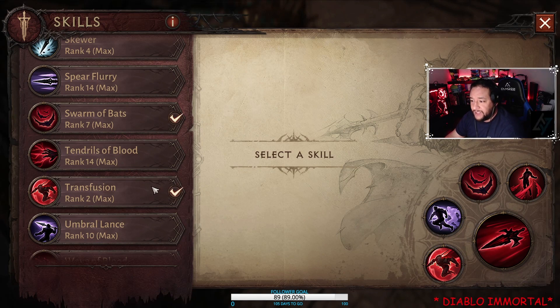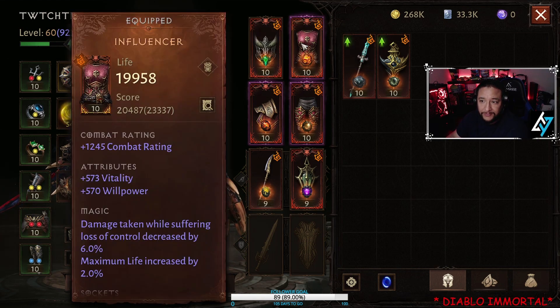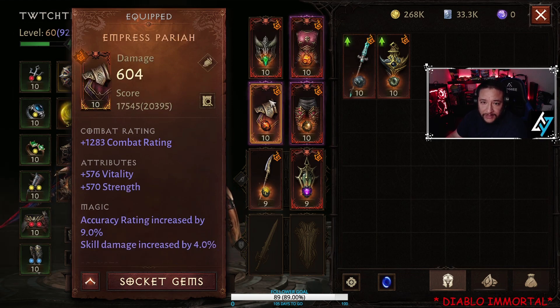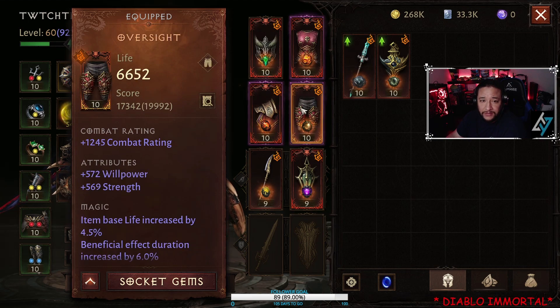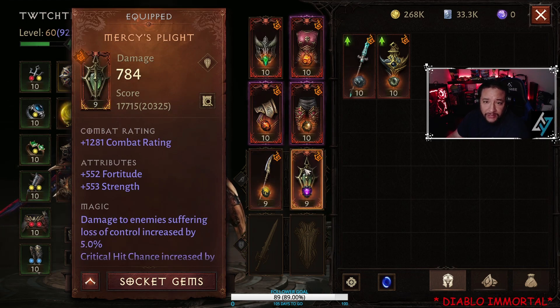The reason why I'm using these is because this is going to be your best build. Trust me, I'll show you why. My equipment is Horn of the Hexed, Influencer, Empress, Paria, Oversight, Reverend Hunter, and Mercy's Flight.